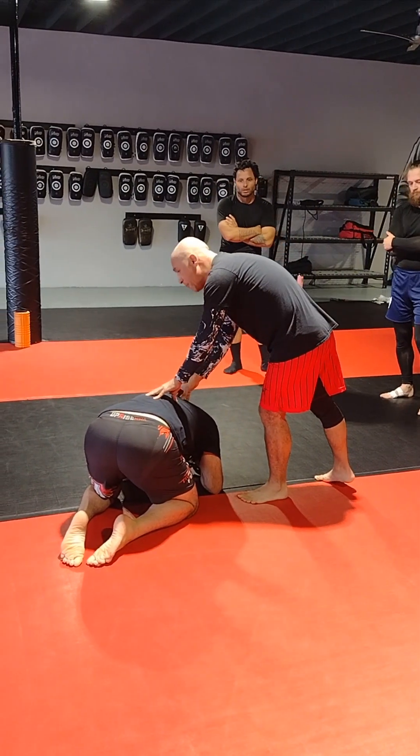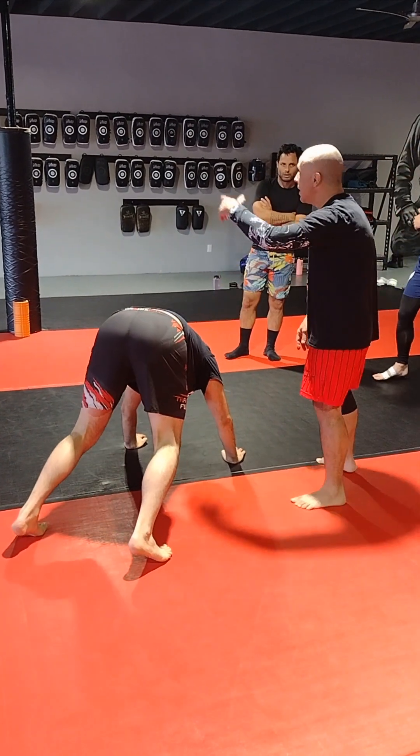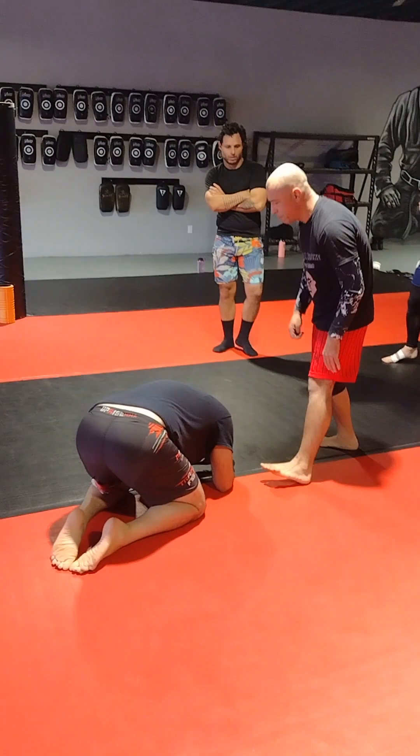For Axel to get up from here, he needs to get up on his hands first, probably, and then on his knees, and then go back to a standing position.